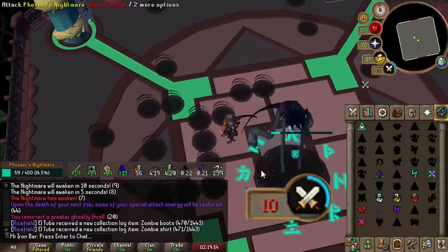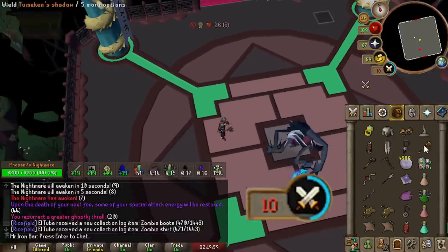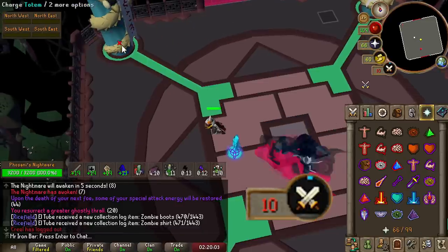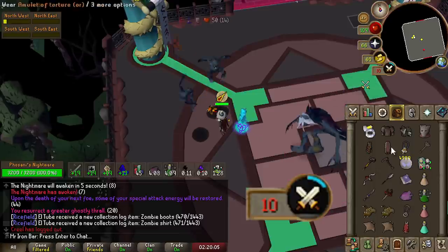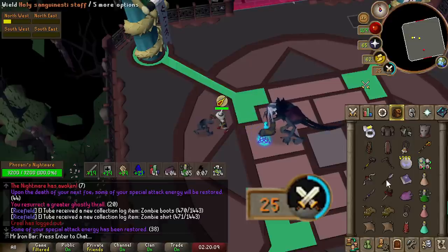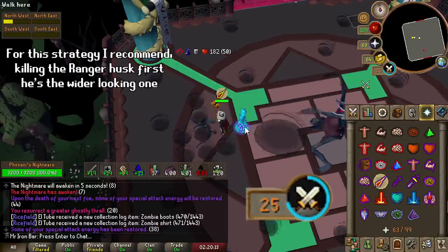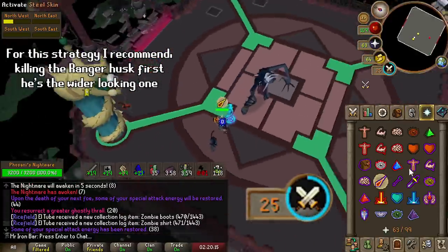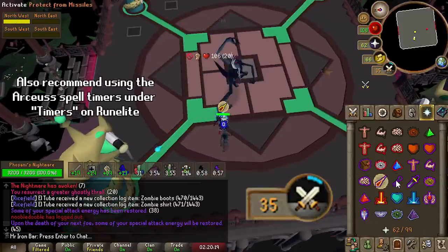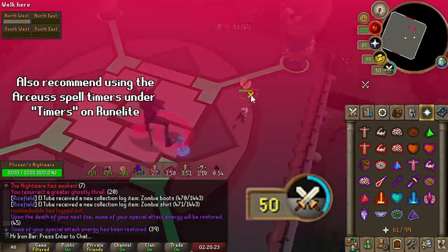There's a cool trick with the Husks you can do sometimes if you're paying attention to how long your Death's Charge cooldown is. If your Death's Charge is about to run out — maybe 10 seconds — and a Husk shows up, you can Death's Charge one of them, then leave the second one alive and wait for the second Death's Charge cooldown to come up. Then you can kill that one for a back-to-back Death's Charge. It requires understanding how to flick your prayers between the Husks, so this is more for experienced Nightmare goers.